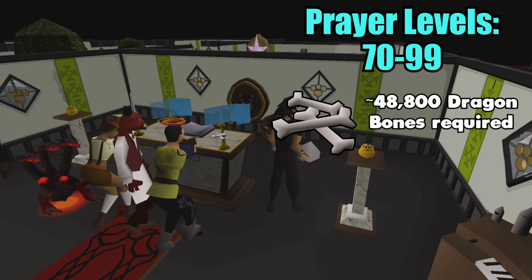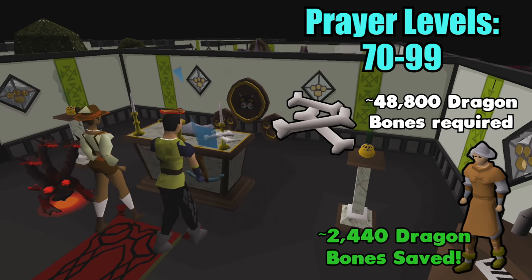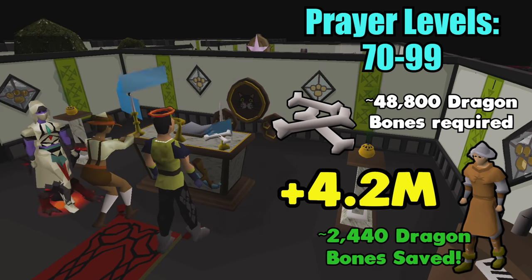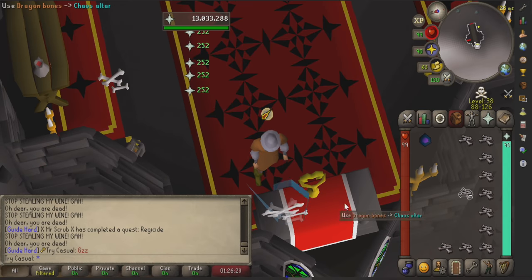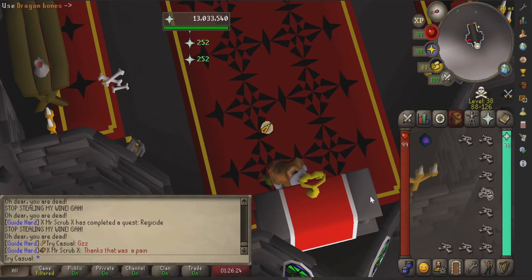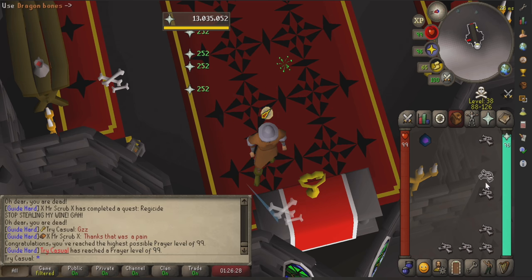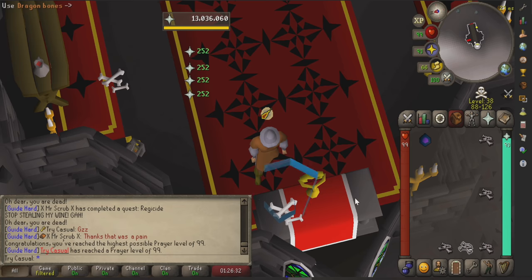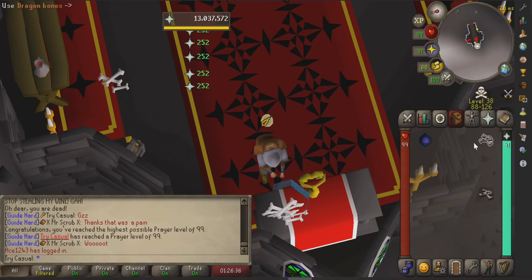If you're going from 70 to 99 prayer with dragon bones at a POH altar, you're going to use roughly 48,800 of them. If you had Zealot Robes, on average you would use 2,440 less of them, which comes right around to a 4.2 mil save. I personally used these robes while I was at the wilderness altar, and I saw it increase my XP per hour by 20k compared to without them. If you don't consume the bone, you can continue using it on the altar, which can slightly increase your XP rate.